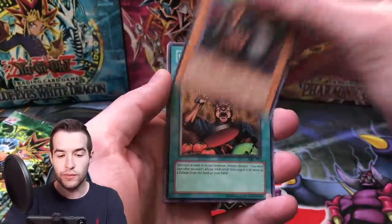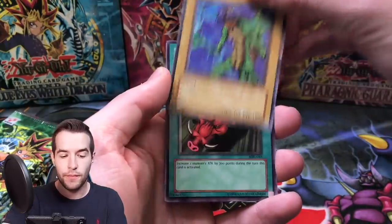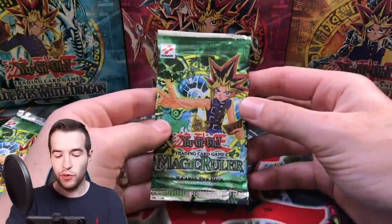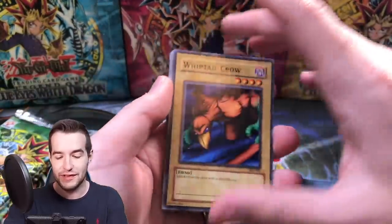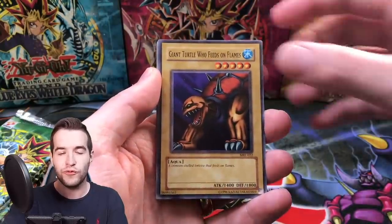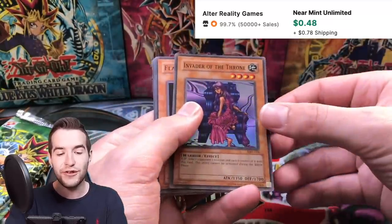Pack eleven: Hightide Yugen, Boar Soldier, Hamburger Recipe, Psychic Kappa, and an Arkansas Razorbacks. Pack twelve: Whiptail Crow, Performance of Sword, Giant Turtle Who Feeds on Flames, Magical Labyrinth - and Invader of the Throne! There we go, I knew we were due for one. Super Rare, very good centering, back is flawless.